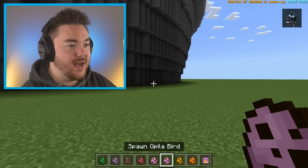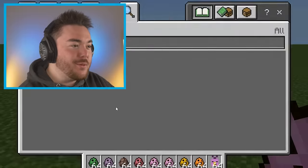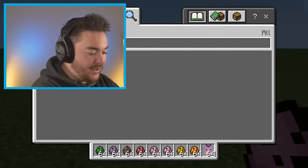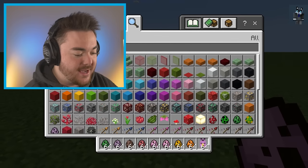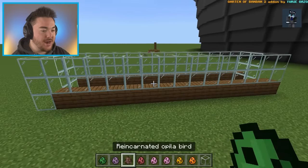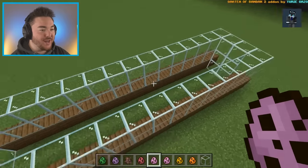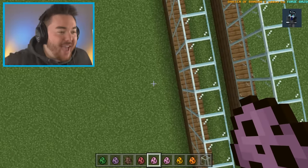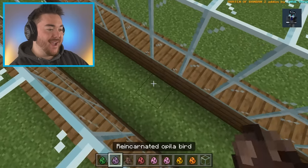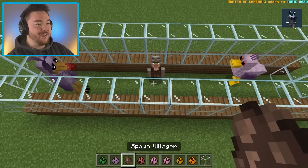So let's summon an Epilabird and a reincarnated one. Let's reset the game and maybe make it a little more regulated so we can see exactly who is faster. So I made a little test area here, and I'm going to summon both of the birds. We have Epilabird and then the reincarnated Epilabird. And in the center — boom — we got a villager. Who goes first?